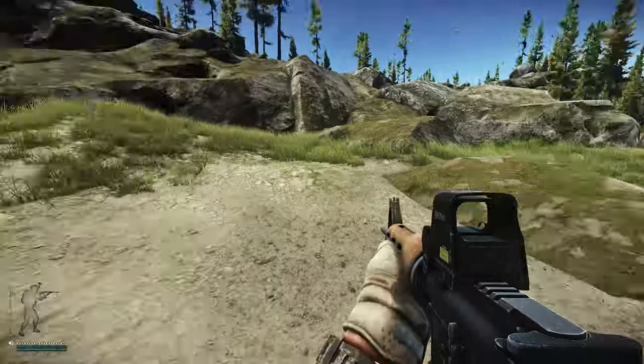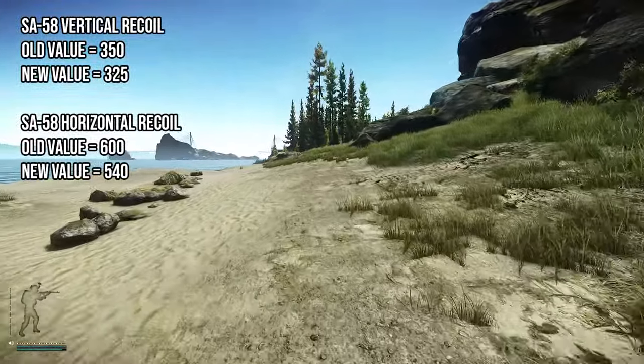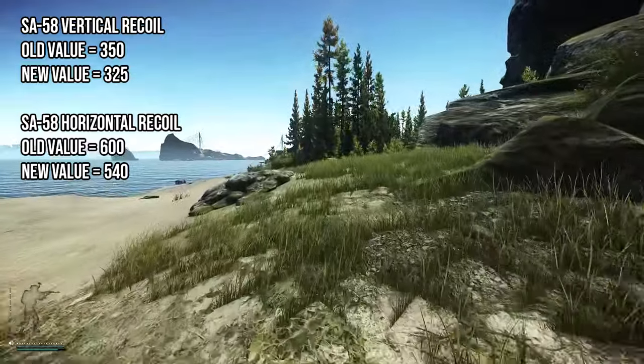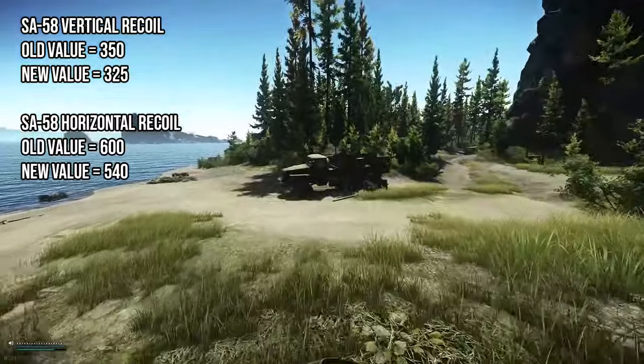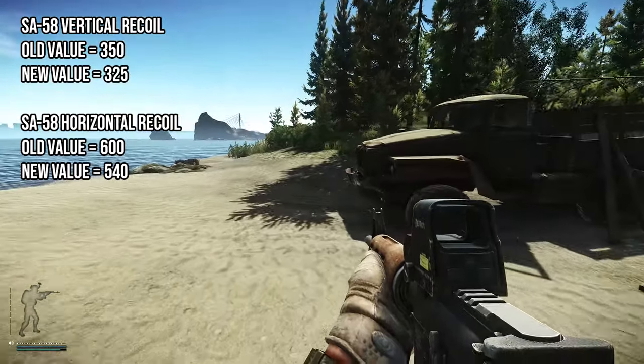First off, the SA-58 is getting some loving — they've changed a few values for this. The vertical recoil has had a buff; the old value was 350 and the new value is 325. The horizontal recoil has had a buff as well, old value 600,